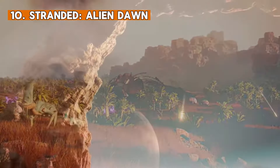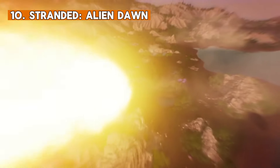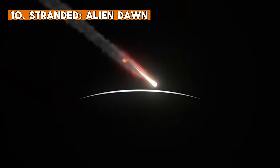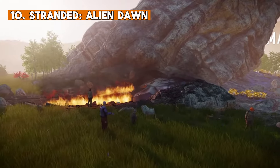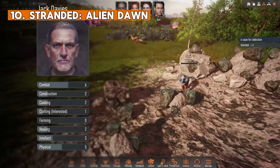Let's start our list with Stranded: Alien Dawn. The fate of a small marooned group is in our hands. We are stranded in an unforgiving world — limited resources, unpredictable weather, illness and hostile alien creatures are standing in our way to establish a foothold in this land.